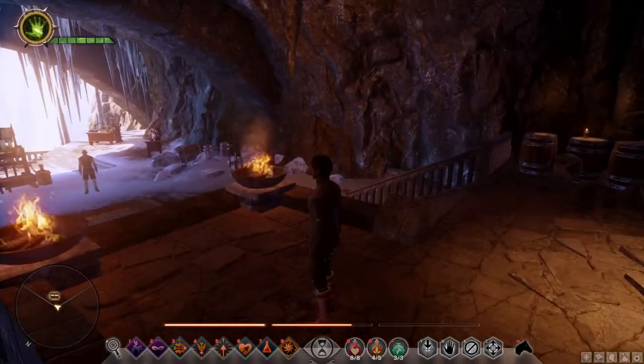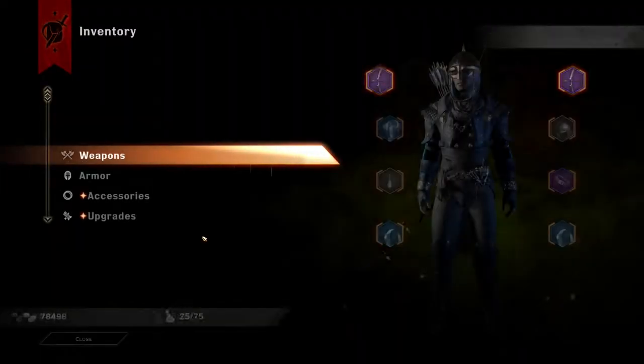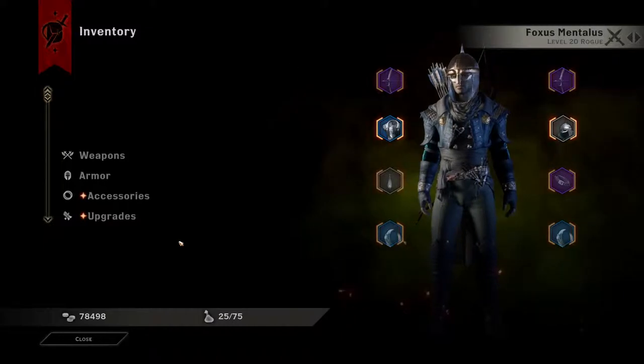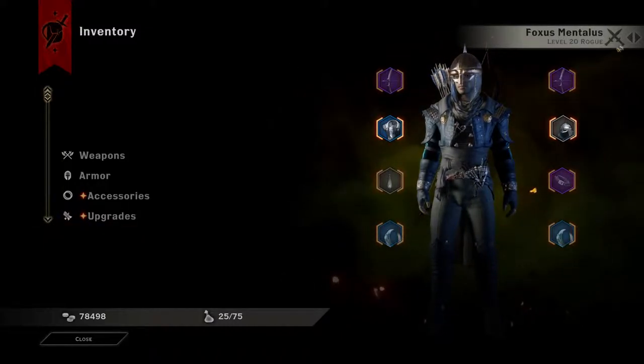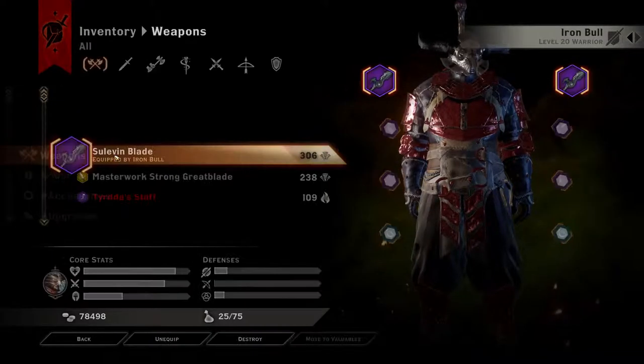We're here in the Undercroft, and part of the reason we're here is because I just sold off a bunch of inventory. I got my inventory count down to 25, which isn't too bad. One major change that I did is I changed Iron Bull's weapon.